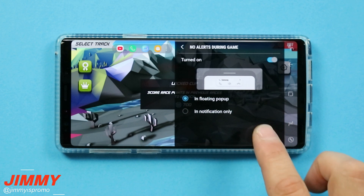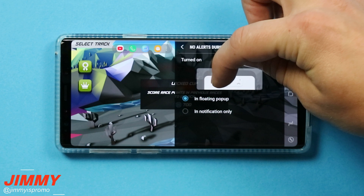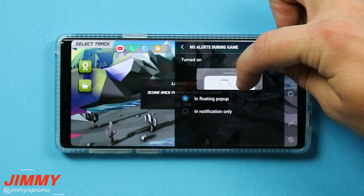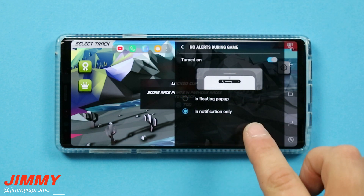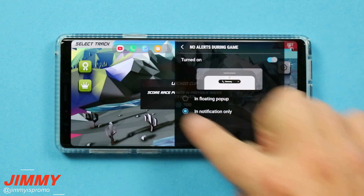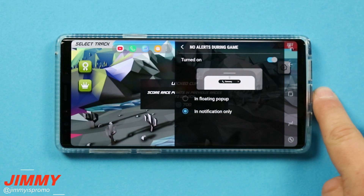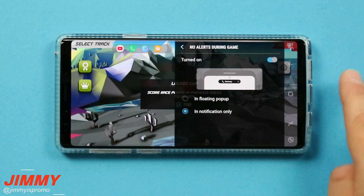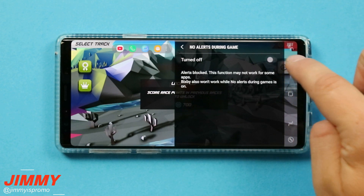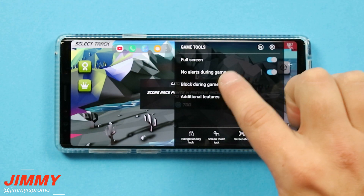If you click on no alerts during the game and someone calls you, you can choose to have a little floating icon that stays unless you answer, put on speakerphone, or decline — or show it only in the notifications bar. A dedicated video covers this feature fully, showing what happens with this on and off for both texts and calls, since it's brand new with the Galaxy Note 9.